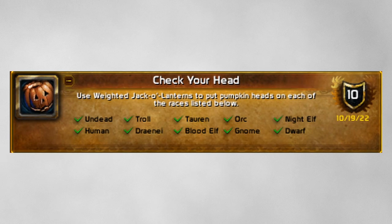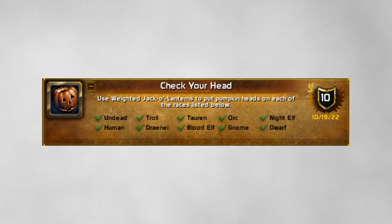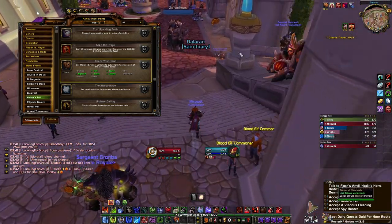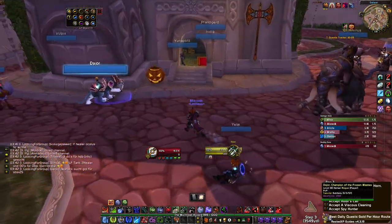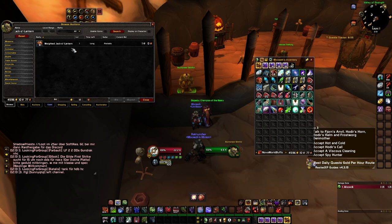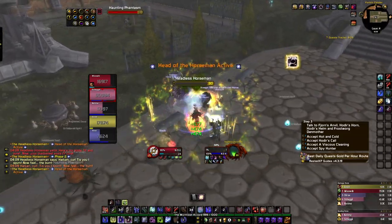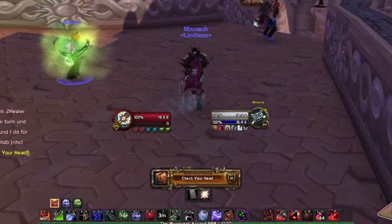The next achievement is Check Your Head: use a Weighted Jack-o'-Lantern to put pumpkin heads on each of the races listed below — Undead, Night Elf, Gnome, Troll, Human, Dwarf, Tauren, Draenei, Orc, and Blood Elf. Every single race in the game at the moment. The best way to do this is to stay in Dalaran and look for the races and throw the Weighted Jack-o'-Lantern. You can find them on the Headless Horseman himself if you can defeat him, or just do the daily quest for the Halloween event and you will obtain those Weighted Jack-o'-Lanterns as well.